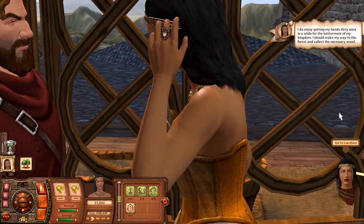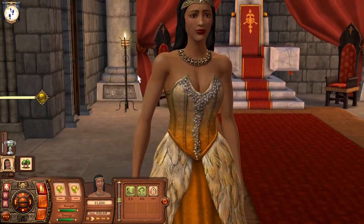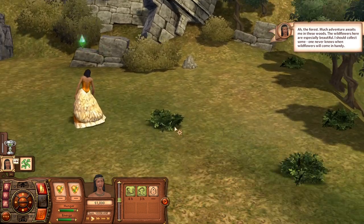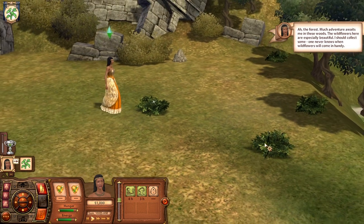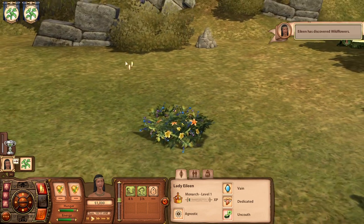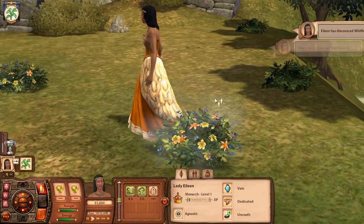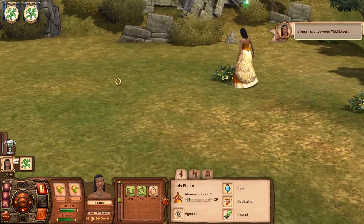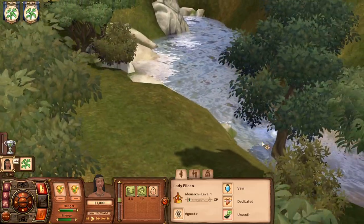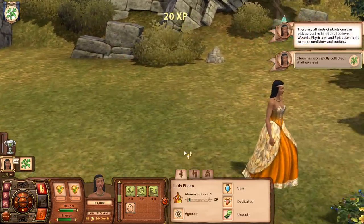We've got to go to the forest now, so let's go to the location. Wow, she's so pretty — I need to take a screenshot! We are here in the forest and we need to collect some wildflowers. Let's discover them. We have discovered wildflowers! I love the sound of running water — I know that's weird but it sounds nice and calming, and then the birds chirping in the background.